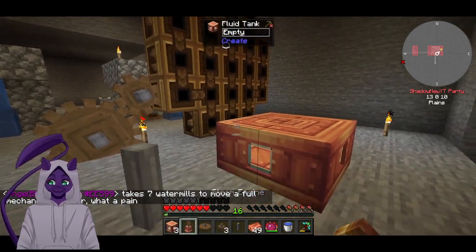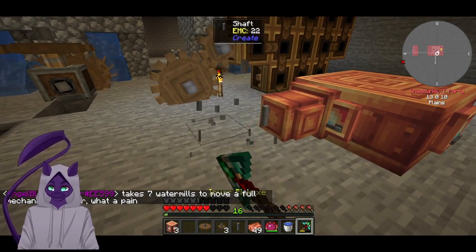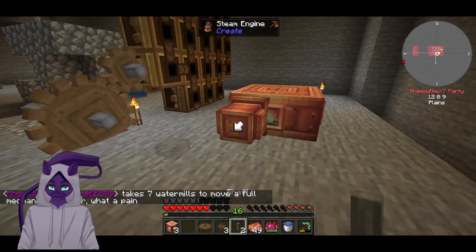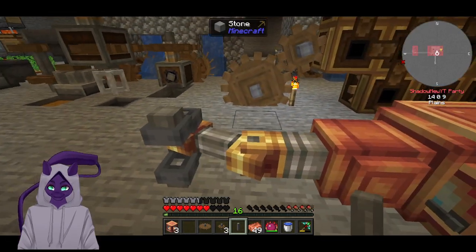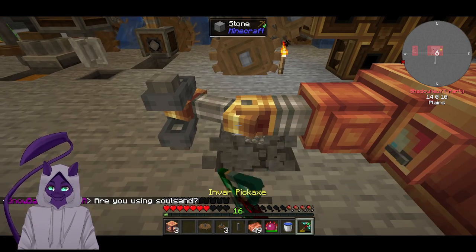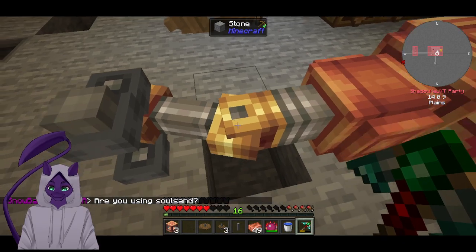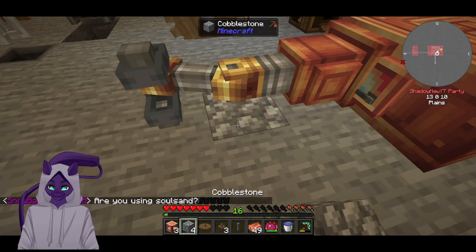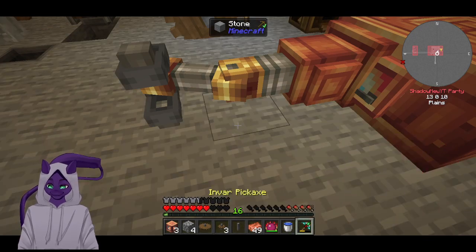By simply making a bunch of fluid tanks from Create and doing this, now I just have to put this shaft right there. That's not what I wanted. There we go — put that back. There we go and ignore that. Powered shaft — so if I put it like this, why are you like this? You were just fine literally a second ago.